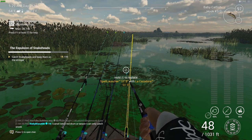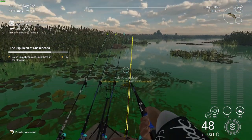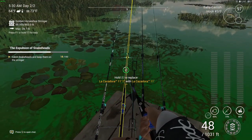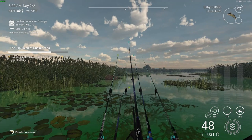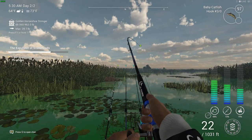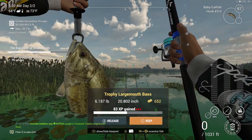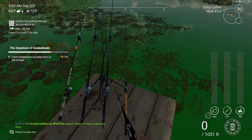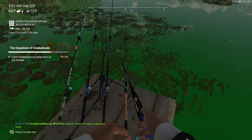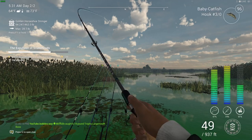Always use barbless hooks — that's another little tip. Barbless hooks give you 10% extra XP. Even without premium, using barbless hooks gives you more XP, so if you're grinding for XP that's probably the best thing to do. In this video I've just used hook size zero, but if you use a barbless hook size zero you get that 10% extra XP.